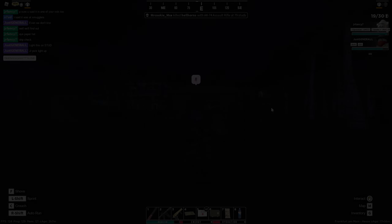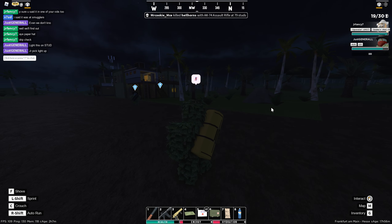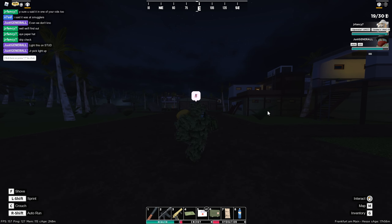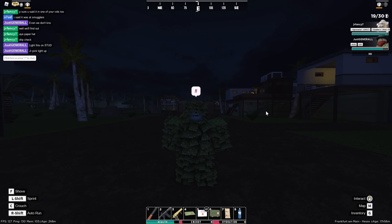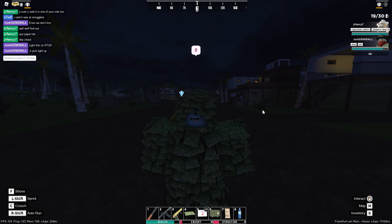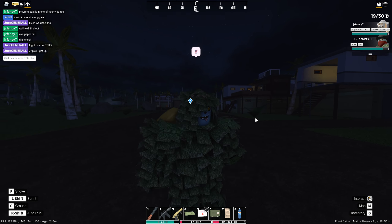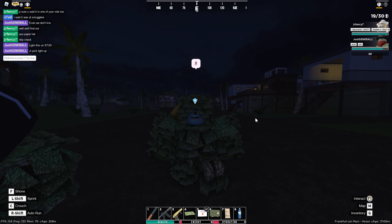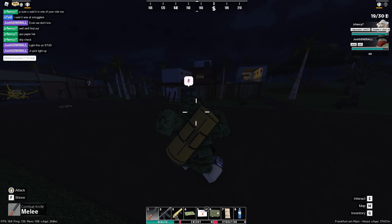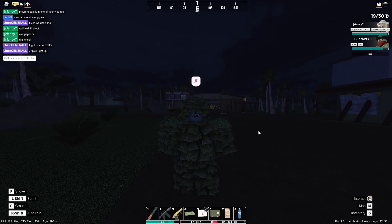The last zombie location is at Smuggler's Airstrip, where you can find the Smuggler Pilot. The Smuggler Pilot can drop the Bootleg Type 37, which is a special weapon. I hope you enjoyed the video — if you think I got something wrong, comment below and I'll keep an updated list of every boss zombie location.